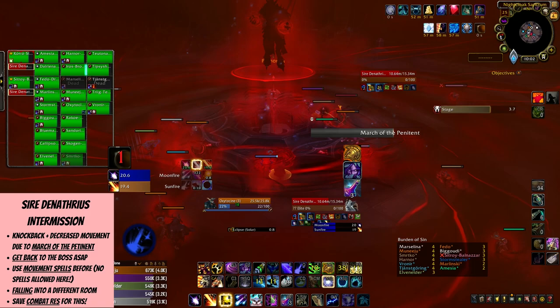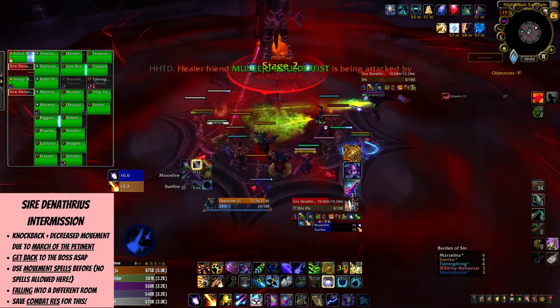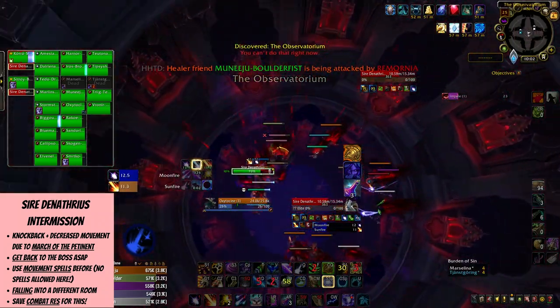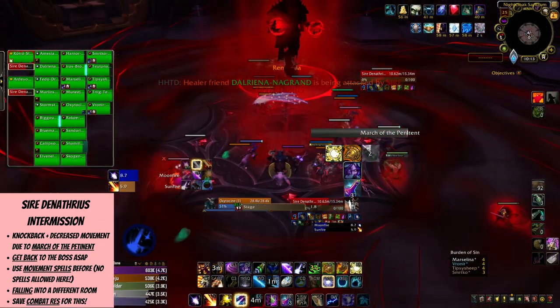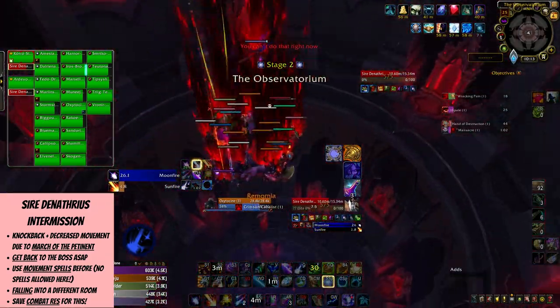You can only use your spells before the intermission starts. If you want to position a gateway, turn into a ghost wolf, or anything like that, plan ahead of time. Once he stops casting, you'll get inside a new room where you'll remain until the end of the fight. This is a good time to save combat res if you're a healer, as there will be players who die upon arrival as they didn't get back to the boss in time.